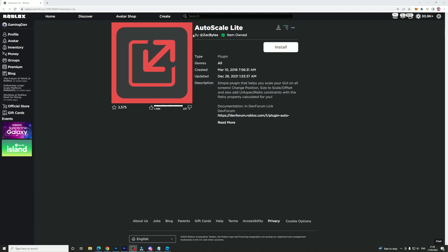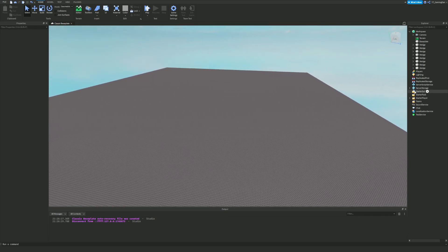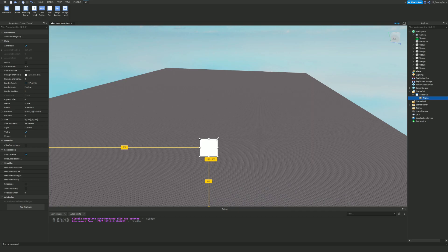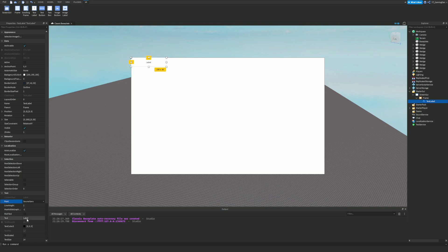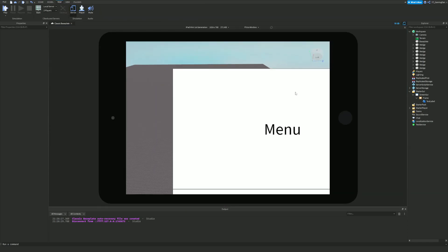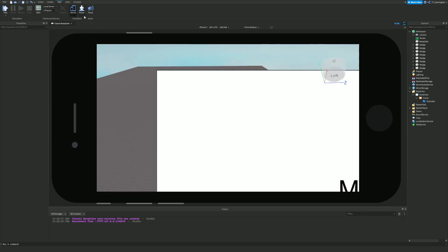Now moving on to scripting and UI plugins. The next one I highly recommend is the Auto Scale Lite plugin. This is for when you're making GUIs. To demonstrate: create a ScreenGui with a frame and size it out as a menu. It may look fine on your screen, but when you test it on a different device things can look very different if you haven't properly scaled your UI.